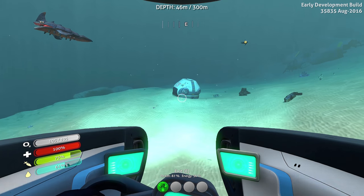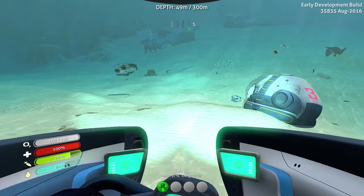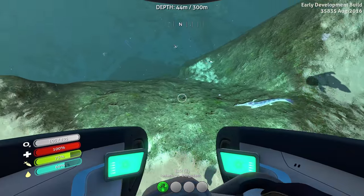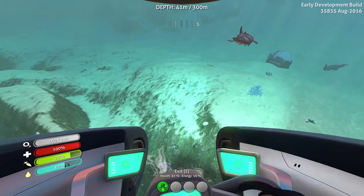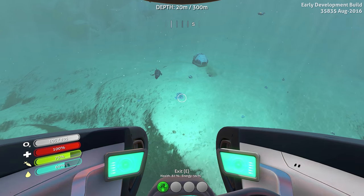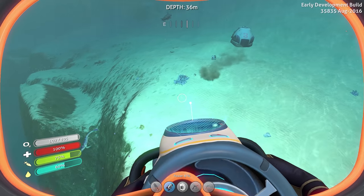I found one of these earlier — that's where I found the compass and an abandoned PDA. There's a few boxes here, and a Stalker and a Sandshark out here. I'm going to distract them by being up here real quick. There's quite a few things before we even get to the Aurora that we have to explore.